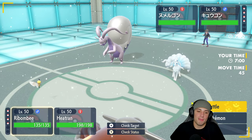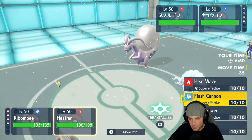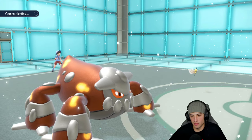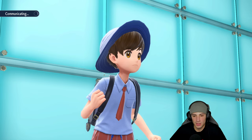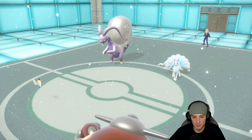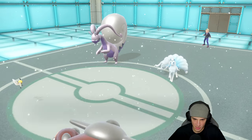Goodra might have Body Press — we already have some speed but I'm going to set up Tailwind for the rest of the squad. Tera Grass probably isn't my best bet so I'll just launch Heat Wave and look for some burns. War Belt — I mean Aurora Veil — is coming out. We pop Tailwind and drop a Heat Wave — no burns land, but Aurora Veil is now up and we have to deal with it for the rest of the match.